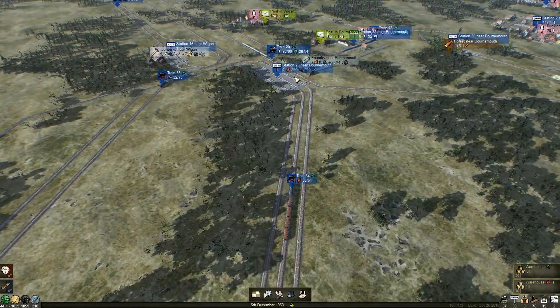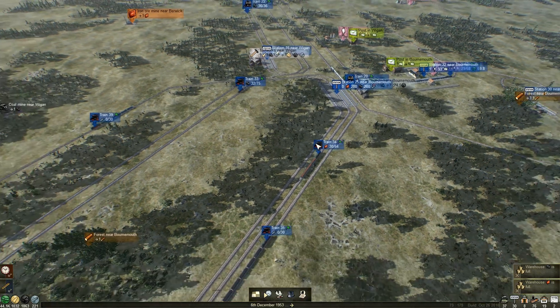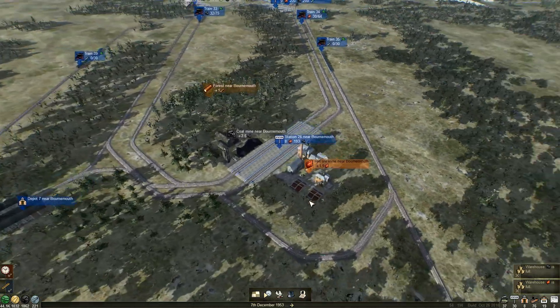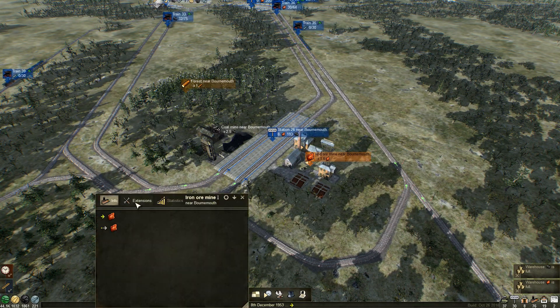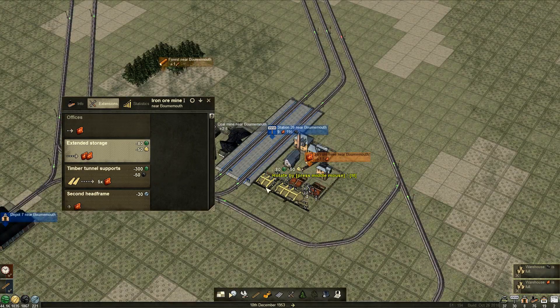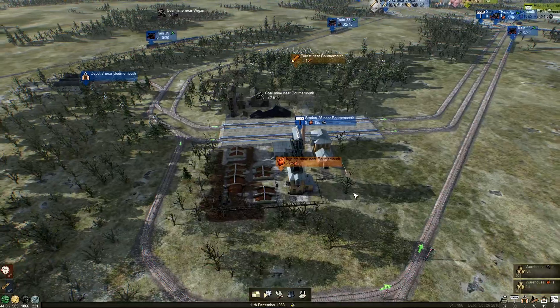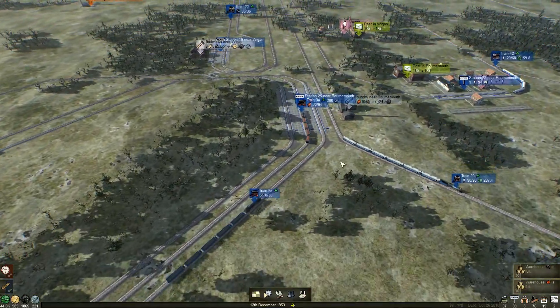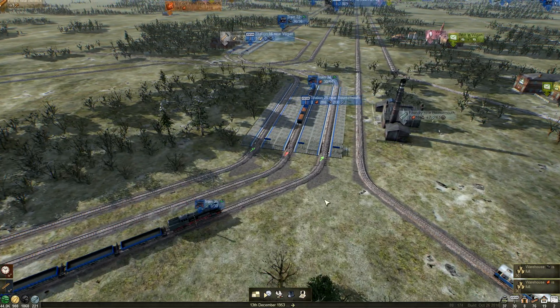Compared to iron we have a different problem — we have way more coal than we do iron. So that to me suggests we should expand this. There we go, beautiful — that could sit down there, that'll give us more iron. That's kind of my fault because we didn't keep an eye on it.